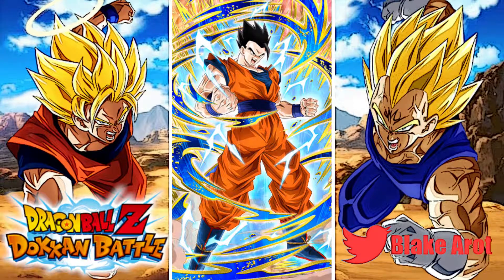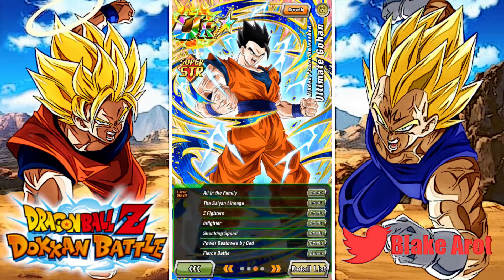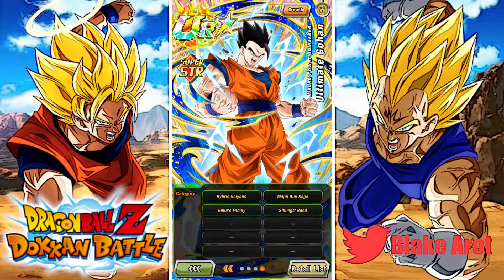Alright guys, so today I might regret this, but I rainbowed STR Ultimate Gohan. We're going to be showing him off today. Just the thing about that is his categories — we've got 130% team, 130% team, extremely good, his best team. And then basically just his best team again. The Siblings Bond team is basically Goku's Family with MVP 17 and Blue Vegeta, which is good, but for Gohan it doesn't really matter. So we're just going to be showing him off on Goku's Family here today.